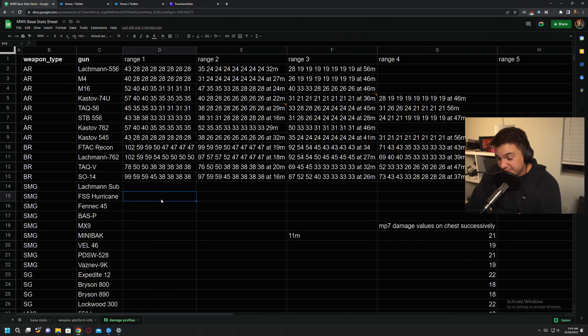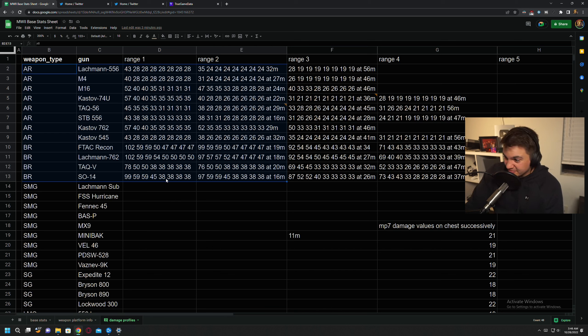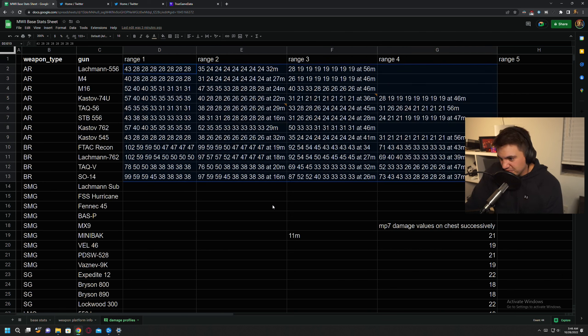I've tried to record this video like three or four times at this point and I'm having a really hard time getting all my thoughts cohesively together - probably because it's 4 a.m. and I've been up all day trying to make a complicated topic make sense. Basically, I was testing all of the damage profiles. My plan for tonight was to stay up all night and just measure damage profiles and get the RPM and damage values up on TGD for Modern Warfare 2. Attachment stats are going to take forever so don't hold your breath for that, but damage doesn't take very long to test.